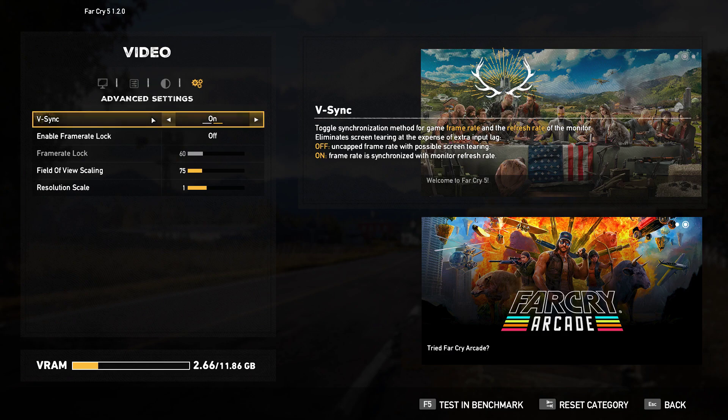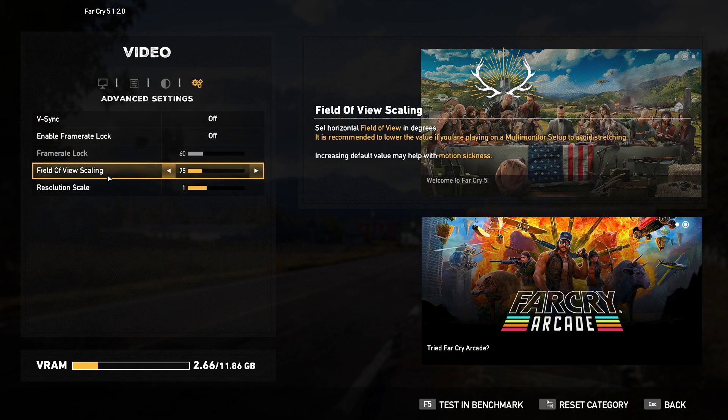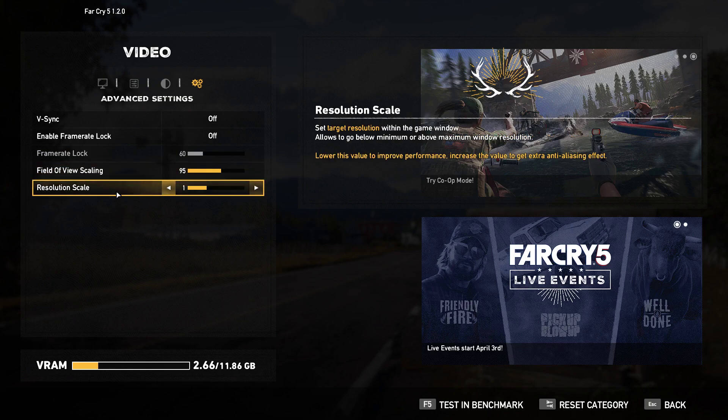V-Sync — is Adaptive an option? Probably not, I'll let NVIDIA handle that. Enable Frame Rate Lock at 60. Field of View scaling — let's get that up there. Let's start with 95 and we'll see if we're fish-eyed.